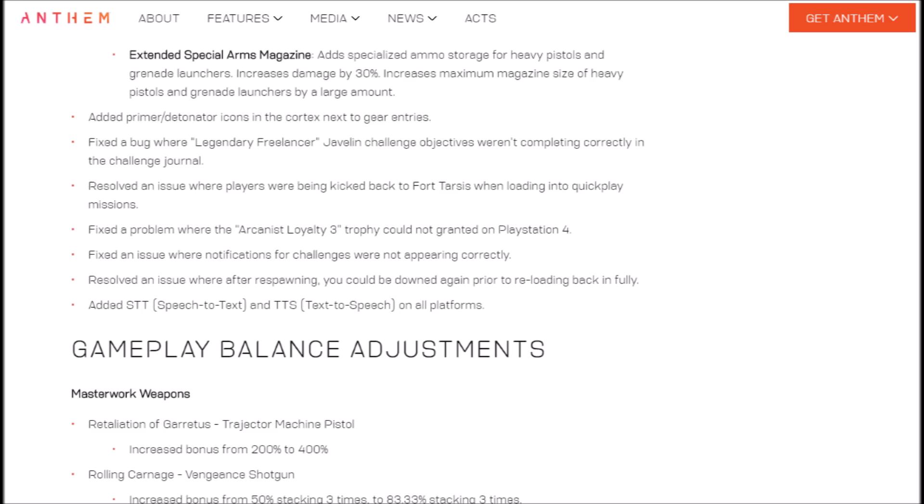Next, the general notes. They have three new universal masterwork components. Extended Sniper Magazine adds specialized storage for enhanced sniper rifle ammunition — increases damage by 30% of base damage and increases maximum magazine size of sniper rifles by a large amount. Hopefully we'll see that large amount on the actual masterwork itself.